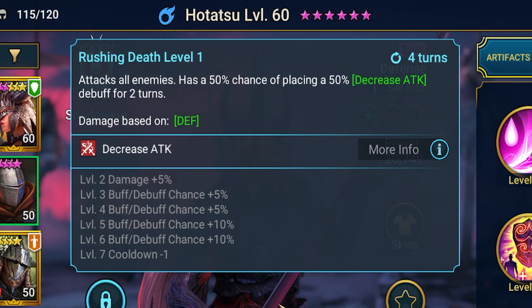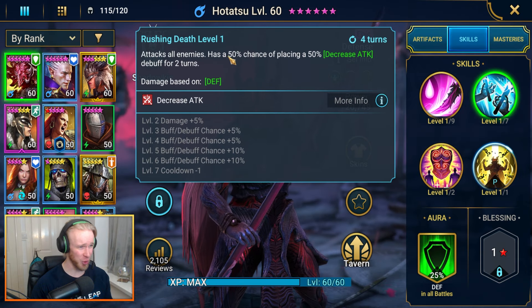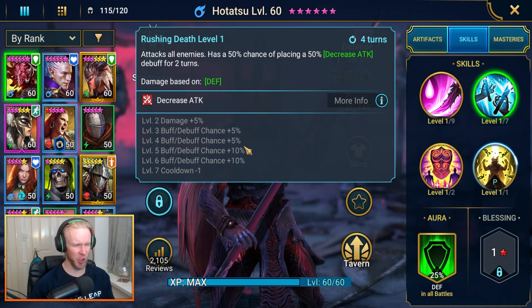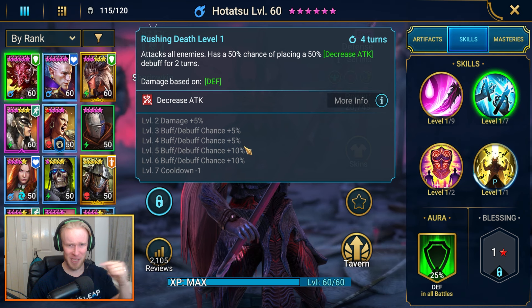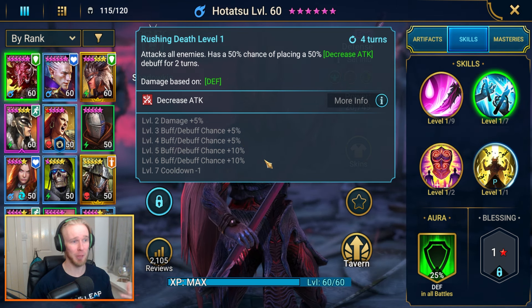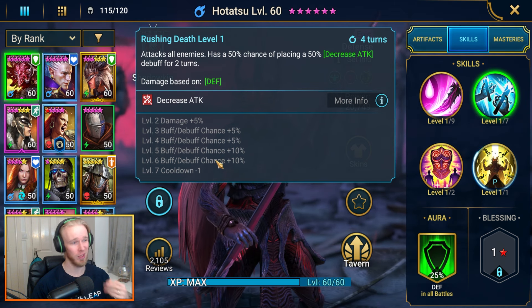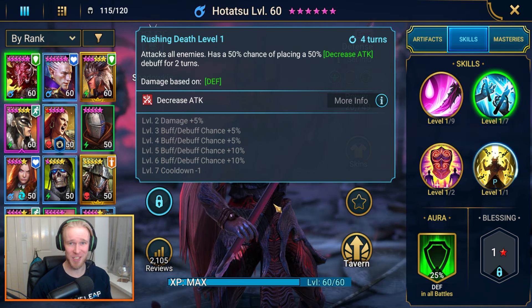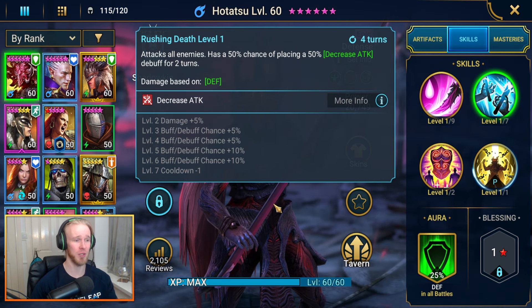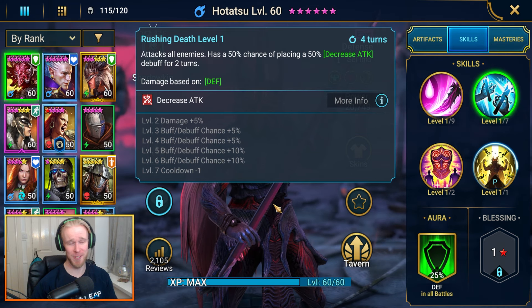His A2 is where it's really at. Attack all enemies on a three-turn cooldown with a baseline 50% chance of placing a strong decreased attack debuff for a couple of turns. You can get it up to 85% fully booked plus the debuff mastery — so 85% is the most you can get. Therefore it's not absolutely reliable, but it's a damn strong debuff on an AoE three-turn cooldown, really good into a lot of content where you're taking guaranteed hits — we're talking clan boss, ice golem, and most dungeons as well.